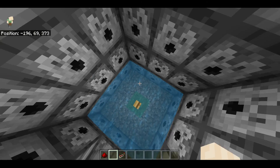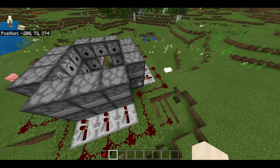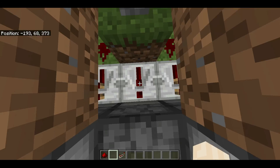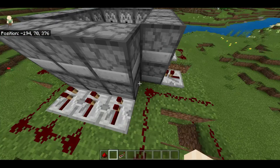You have a fence post in the middle, covered in water, so the TNT doesn't do any damage to it. And when you flick the lever, it sends a signal off to that repeater.